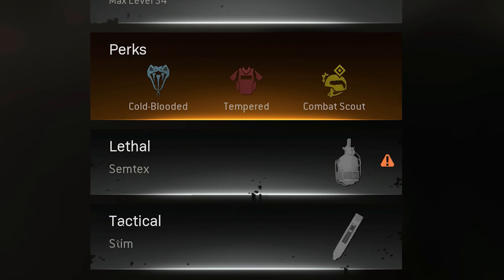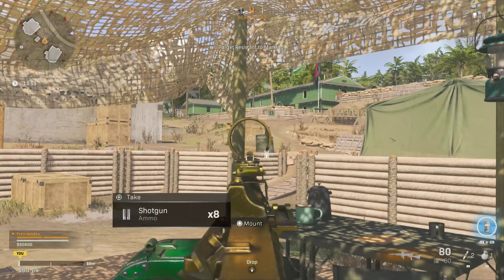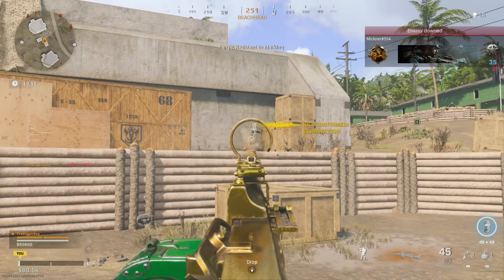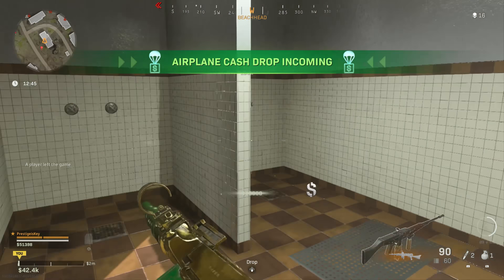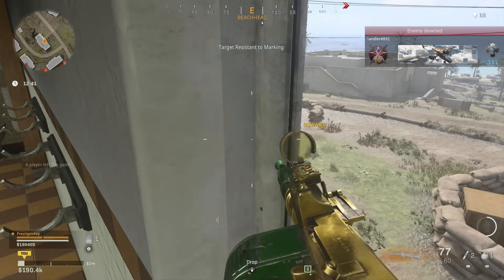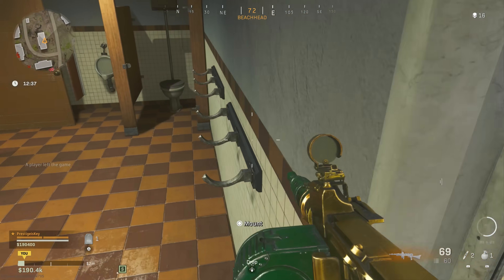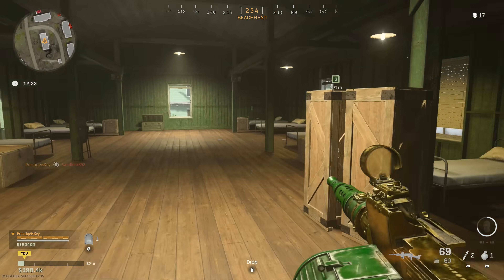Here's my personal class setup. Since I'm playing extremely aggressive I wanted to make sure to have Tempered — that way every single time I spawn in I'm spawning with maximum armor. Without Tempered you'll spawn in with two pieces of armor rather than three. I also decided to use Combat Scout, which allows me to mark and ping specific enemies if I'm shooting them from a distance, making it easier to take out enemies that are very far away. It also highlights enemies through walls for a small period of time.